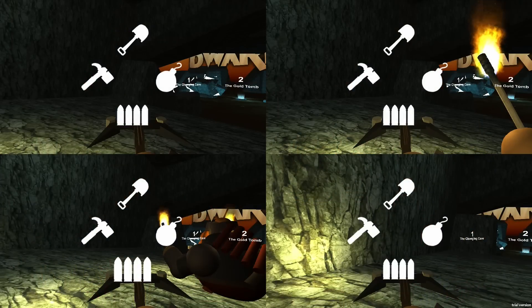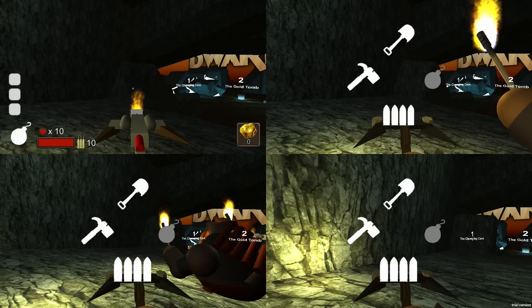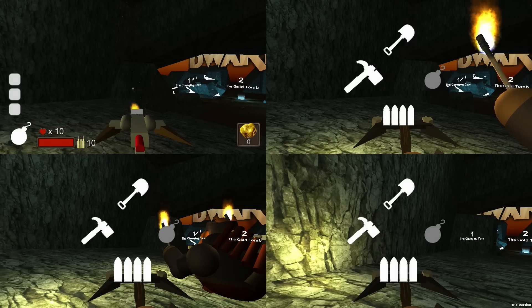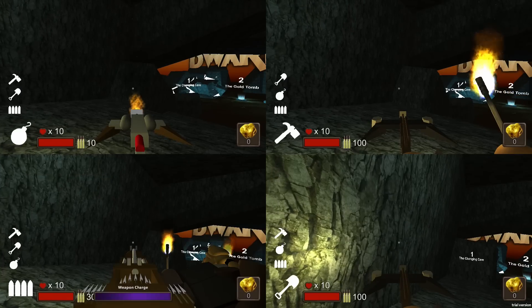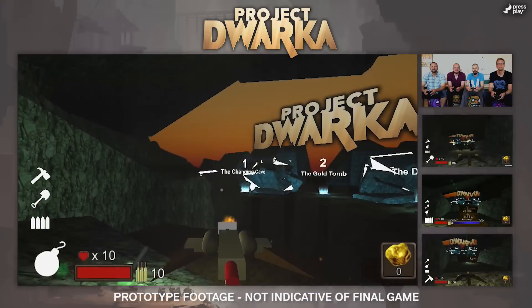First things first, we have to pick a role in this Dwarven team. I am gonna be the Demolitionist. Then each of you should pick a class. I'll be the Engineer. I'll take the Miner. Alright, then we set and let's go for an adventure.